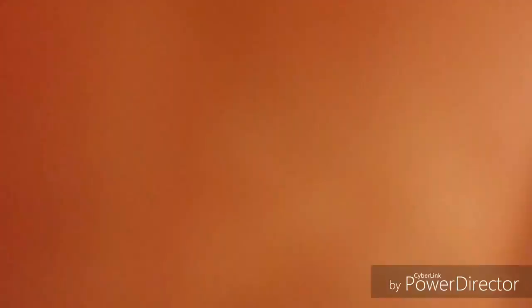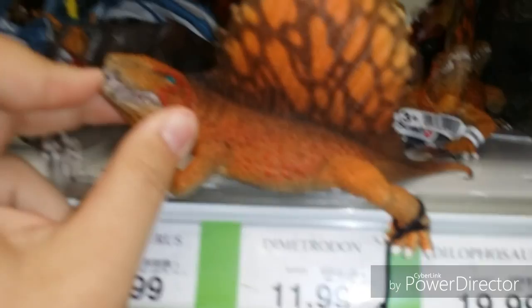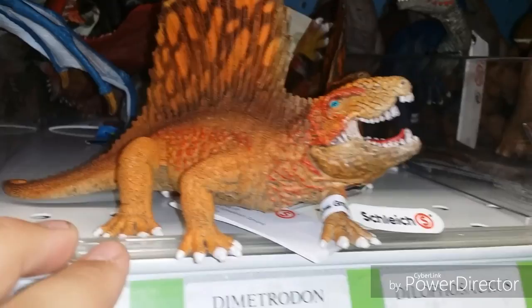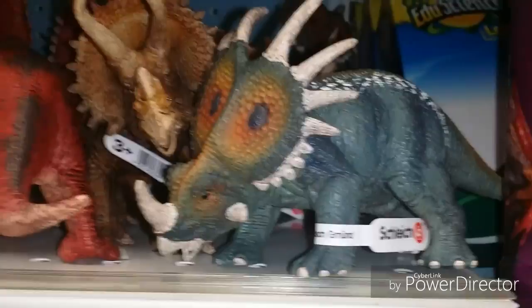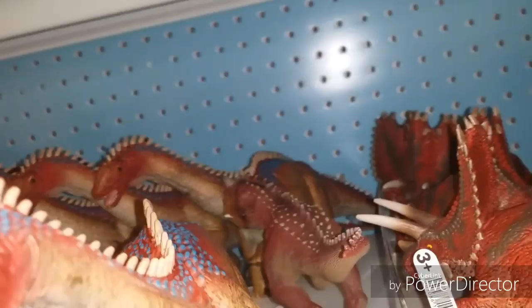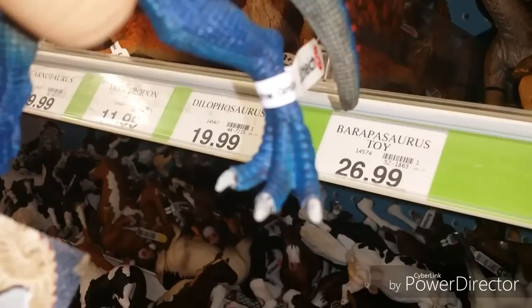Check these guys out — we've got the Schleich Dimetrodon. Check out Unhulled and Domus' channel, he's got one. I have to say in real life it's not really that impressive — I prefer the Papo Dimetrodon. We've got a new Sturacosaurus figure too. There's the new Spino back there. Here's the new Dilophosaurus — which isn't too bad, it's got some pretty cool sculpting work. I'd rather spend my money on the Papo one though. Still not too bad, kind of interesting looking.